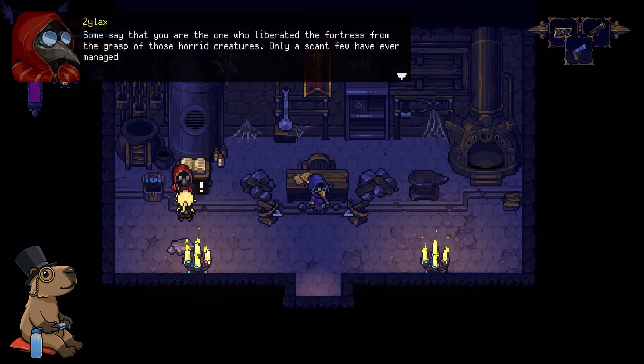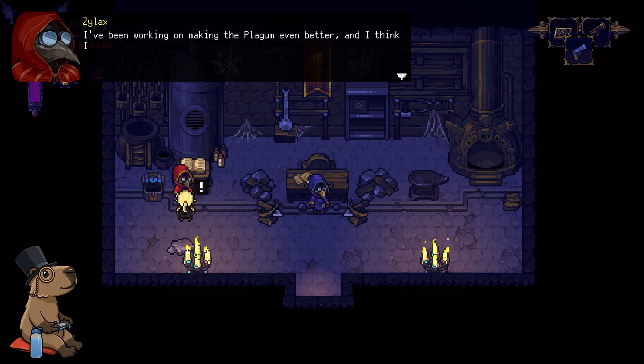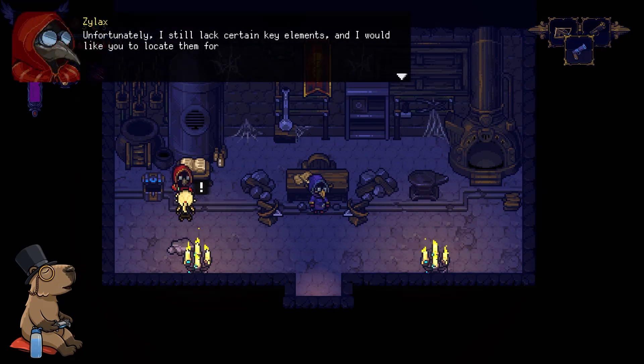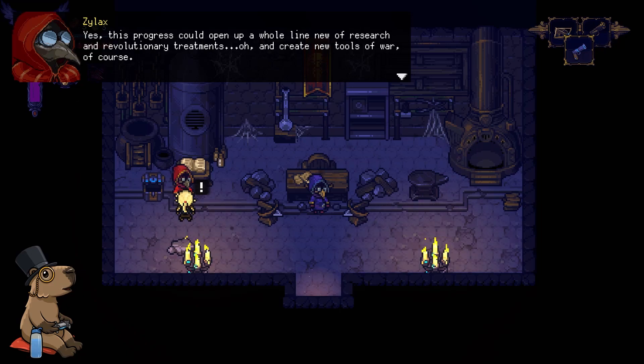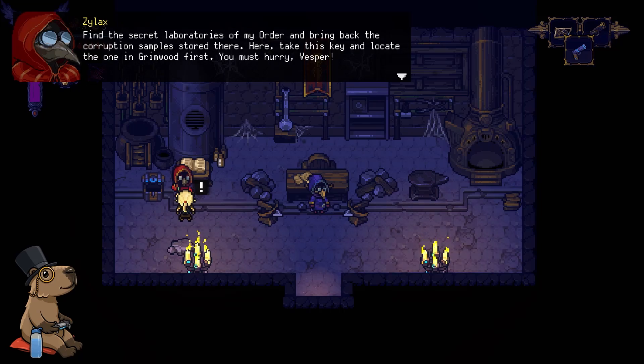Did you invent COVID? Some say you were the one who liberated the fortress from the grasp of those horrid creatures. Only a scant few have ever managed to utilize the dark energy of the night like you do, Vesper. We produce the Plagam that you stalkers use against those creatures — the bottles. But the Plagam was always meant to heal, not to destroy. I've been working on making the Plagam even better and I think I can improve the formula soon. Our people are losing hope and I mean to bolster their hearts. Unfortunately I still lack certain key elements and I would like you to locate them for me. Find the secret laboratories of my order and bring back the corruption sample stored there. Take this key and locate the one in Grimwood first. You must hurry, Vesper.